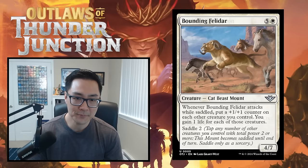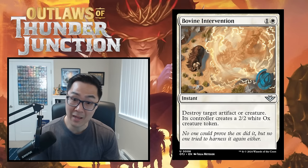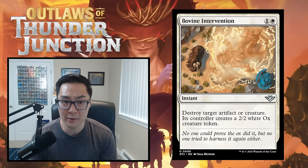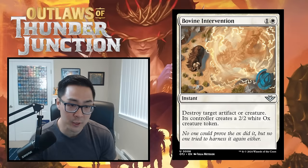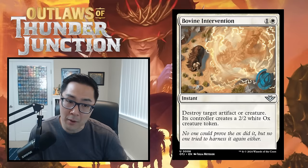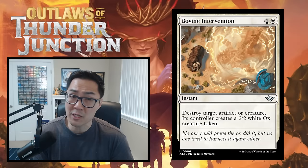Bovine Intervention is a W instant — destroy target artifact or creature, its controller creates a 2/2 white ox token. In limited, you're never casting this early. When you cast it late, it's not even a clean removal spell. Killing their bear and making a bear for them is not what you want. It could be a sideboard option against a bomb, but it's not a card I'm taking early. Bovine Intervention gets a D.